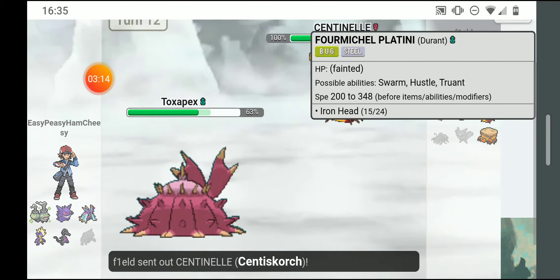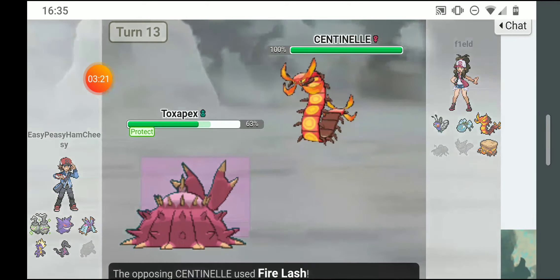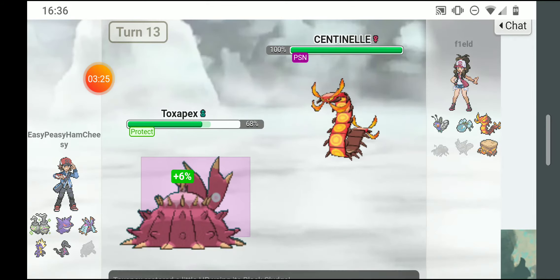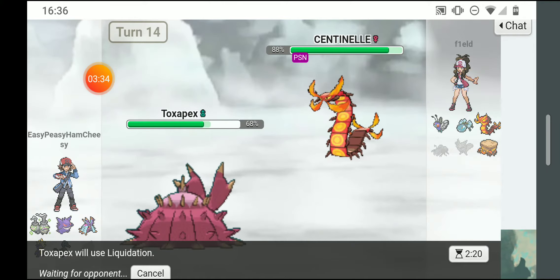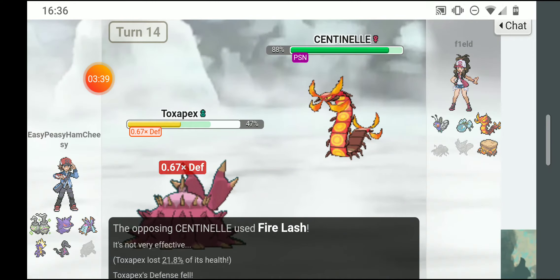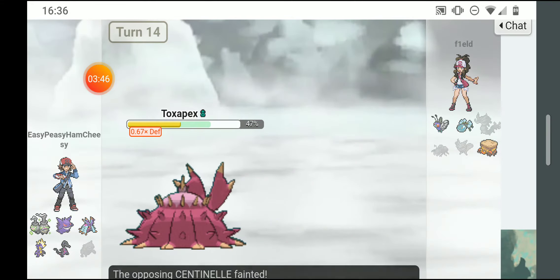He got nine iron heads in, then went out to Centiskorch — I'm gonna protect myself. He fire lashed me but I'm protected. He's poisoned so he'll get slowly hurt each turn and I'll get slowly healed. He outspeeds me, he's gonna fire lash again — yep, that lowers my defense but it's not very effective. I just liquidated him and got a crit, took him down.